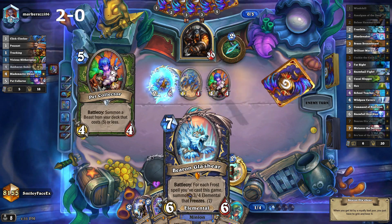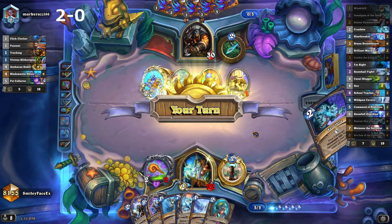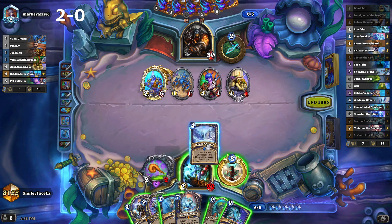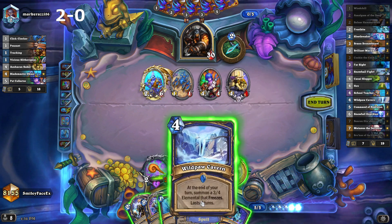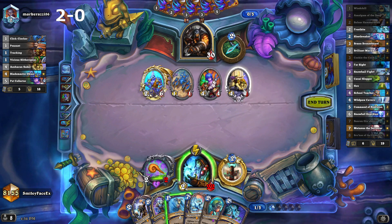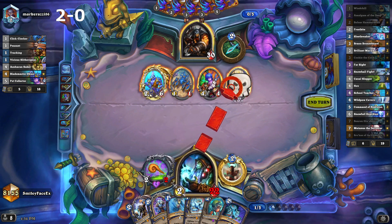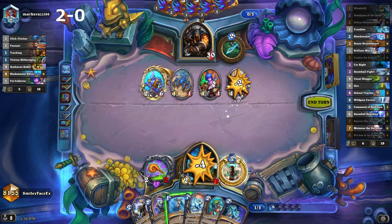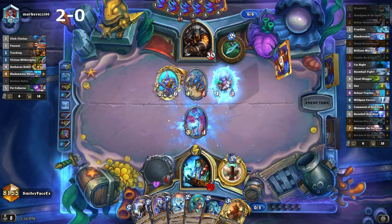Baron is online. Still going pretty quick right now — don't have a good Frostbite target which kind of sucks. I feel like it's got to be Windchill into Wildpaw. We probably hit into the Sabre as well, or we freeze the Sabre. He's going to get one eventually anyway — I think we're just going to do it. This game definitely isn't looking as good as the last one.